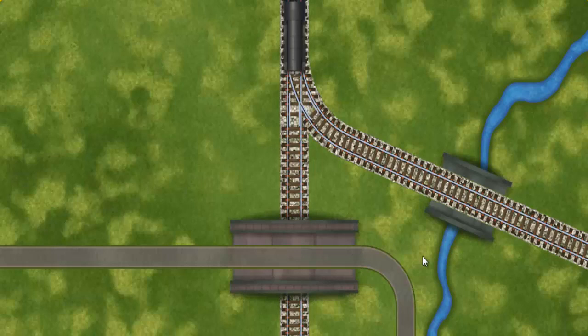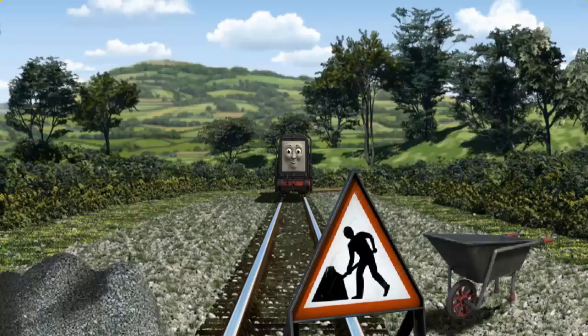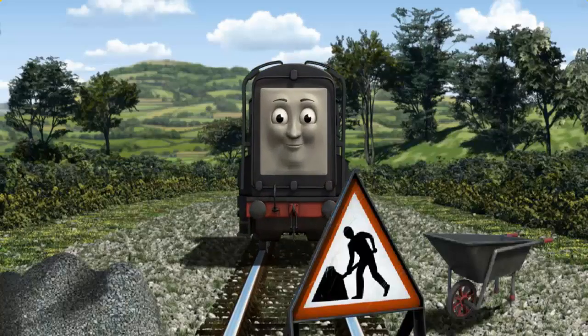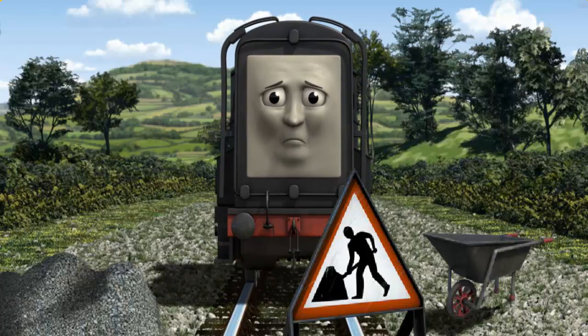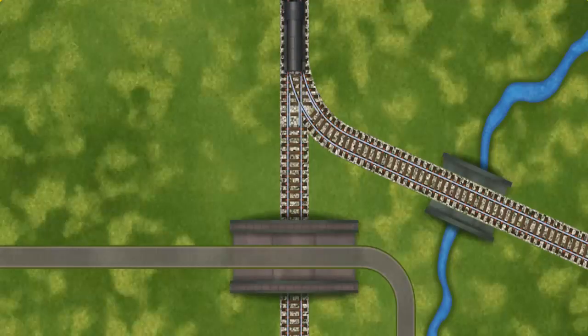Show Diesel the track that goes over the shortest bridge. Diesel was on the wrong track. He would have to go another way. Find the track that goes over the shortest bridge.